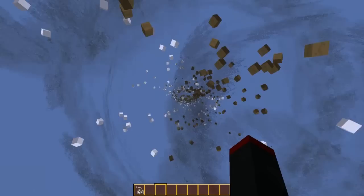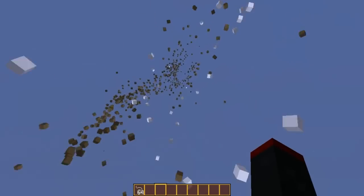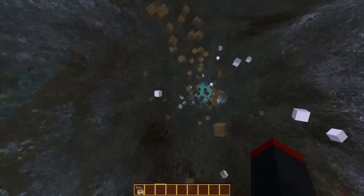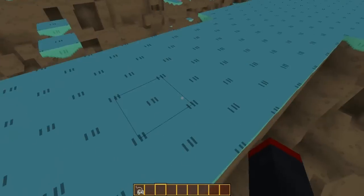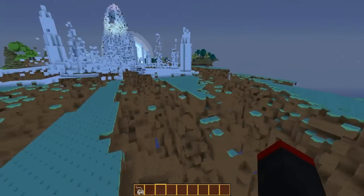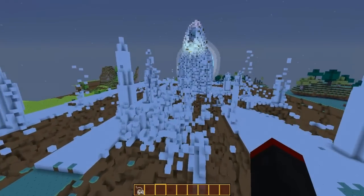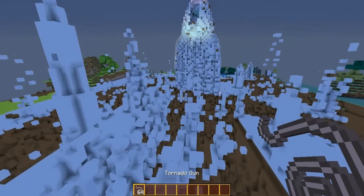Oh my, this feels so trippy. It's like going around in a circle with all these blocks right above my head. I'm in like the eye of the storm actually. This place got freaking mega griefed here. The Ice King's Palace still kind of stands, though — the Ice King's lair, I guess I should say.